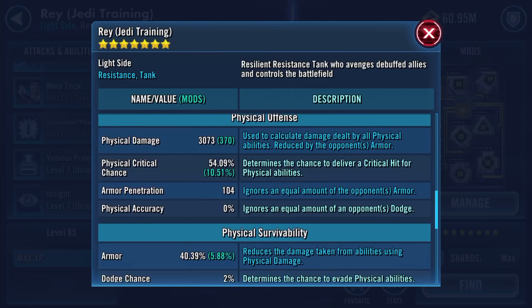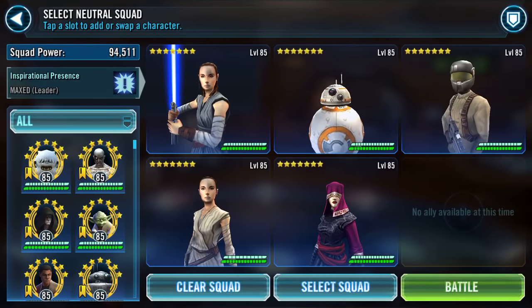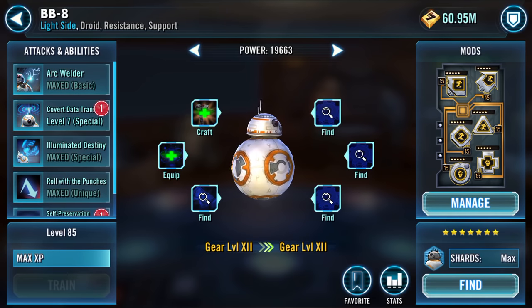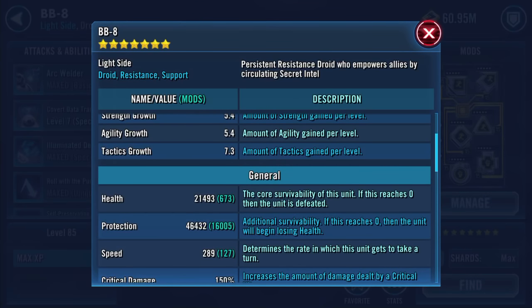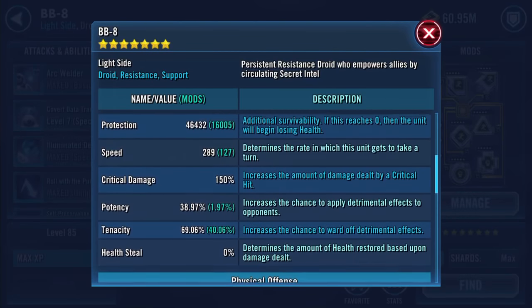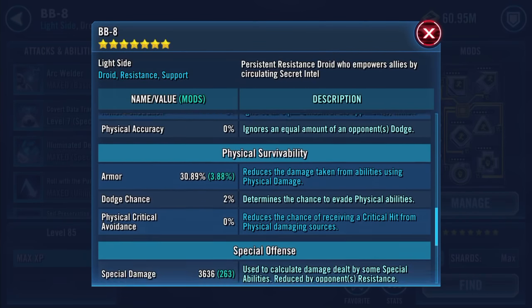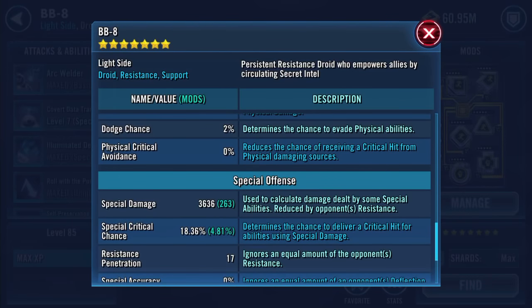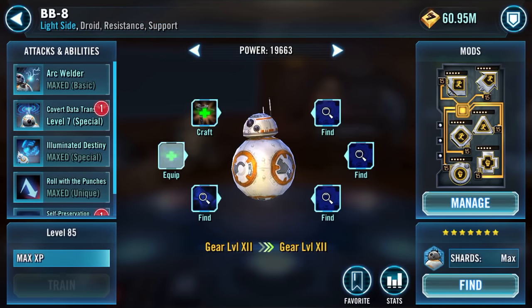She's at 233 speed, 3073 physical damage and so on. BB-8 — I can't believe I'm going to do this but here we go. Here are his stats at the moment. I've got some quick mods on him, so he's at 289 speed, 21,000 health, 46,000 protection. Tactics currently at 1249.